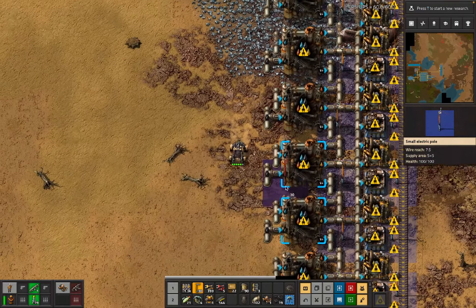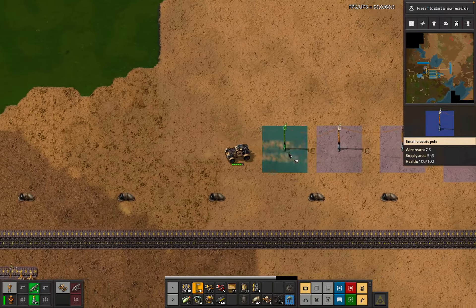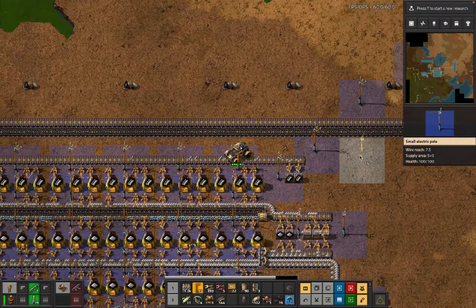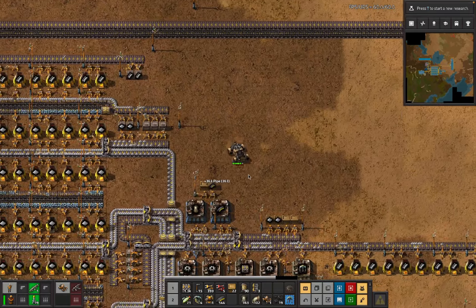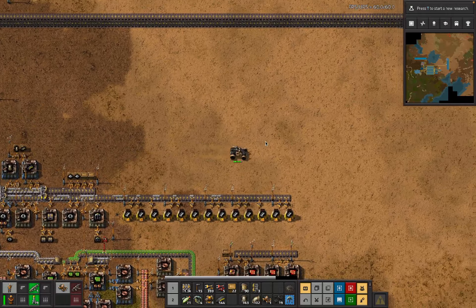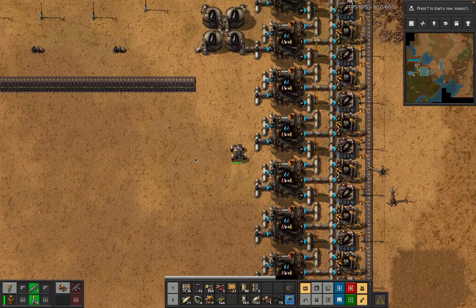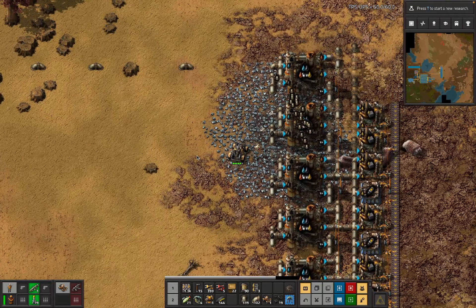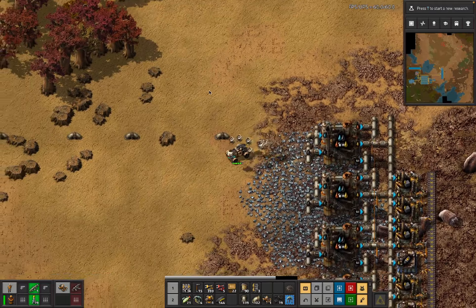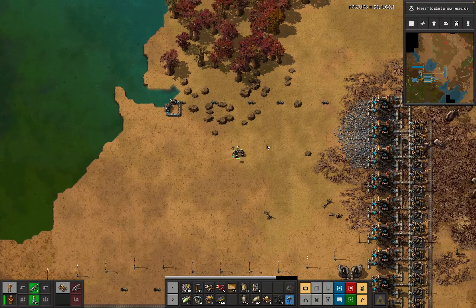We need to take this back to some part of the base that will power it - which we've just done. We need to go and get more pipes - which we've just done. We still have enough undergrounds, which is nice. We just need to go here where we can get everything online, and then back over here we also need some more pipes.